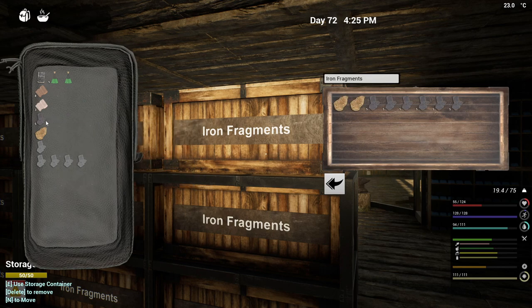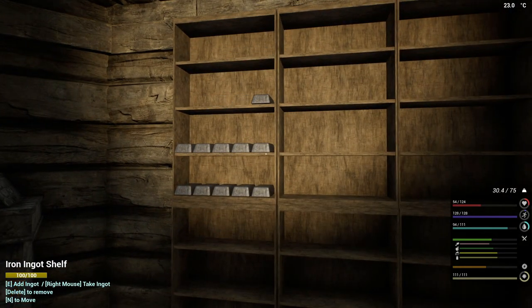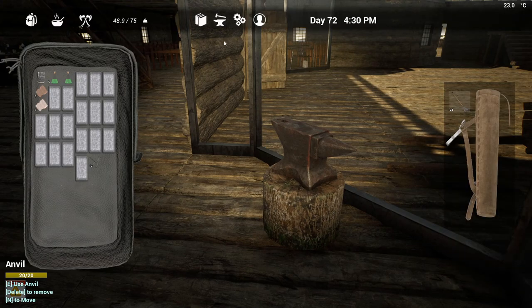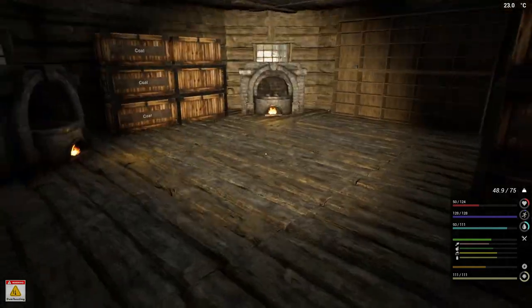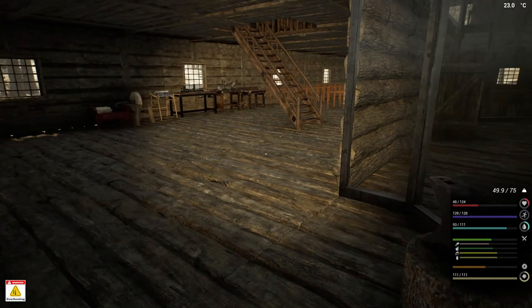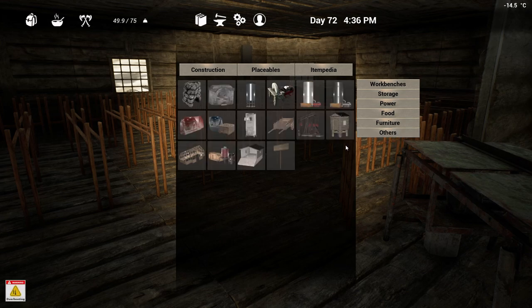I'm just gonna pop that into this box so that we pulled that out completely. So we need 18 and that for nails. Okay that works, and I think we needed screws for this one, didn't we? Yeah, we need twenty screws — two of you. And I think it's like eight planks, isn't it? I hear birds — it's spring!